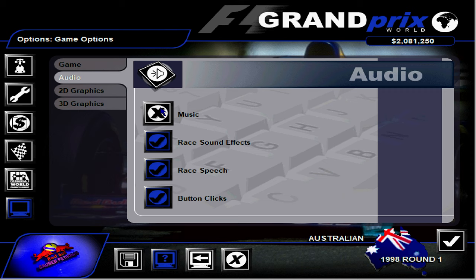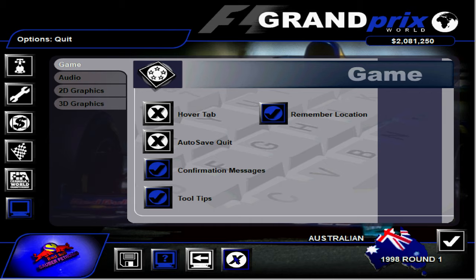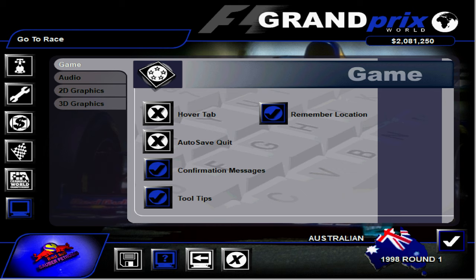We can turn the audio down, which is a very good one. Might turn the music off though — the music's a bit creepy. 2D graphics, 3D graphics. Ray speed's 79% — I'm happy to go ahead and see. Right, let's push forward then and we'll see what happens.